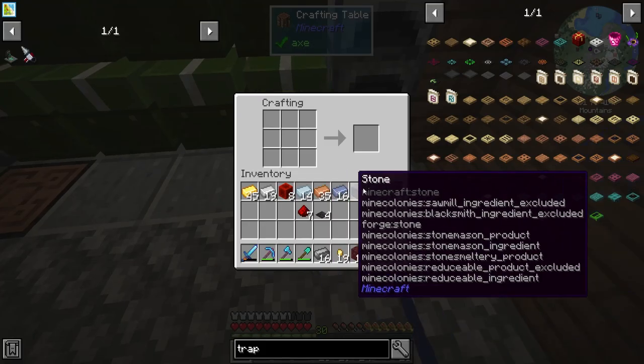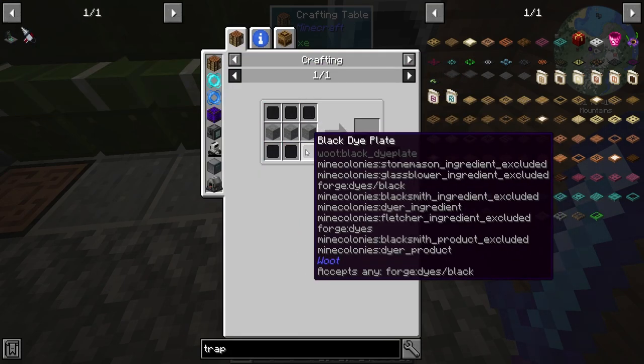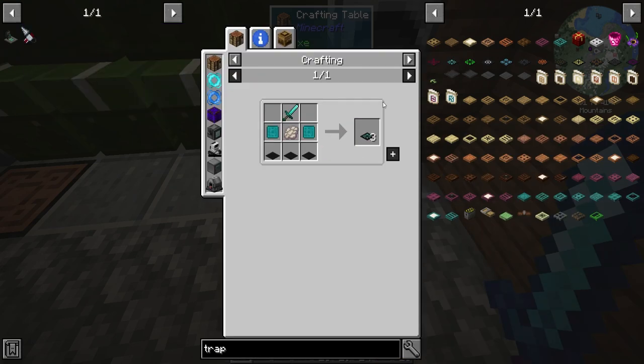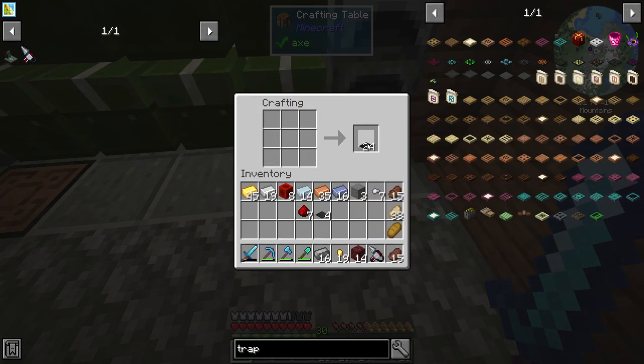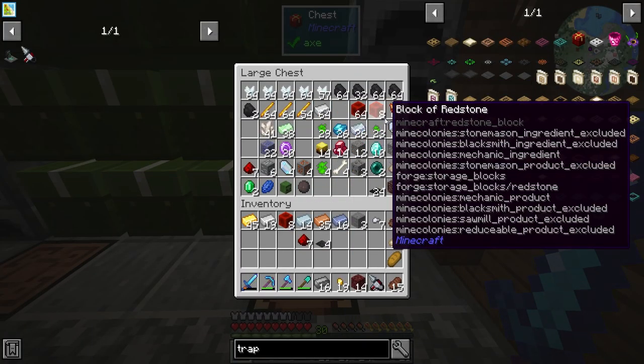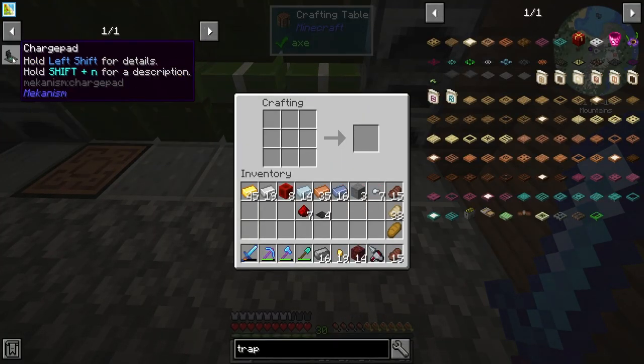We're going to do two things here. For one we're going to go ahead and make that trap I was telling you guys about. We got the blank patterns - we just need to kill a phantom, I'll go ahead and try to do that later. But let's go ahead and make this charge pad.